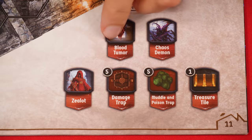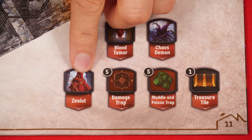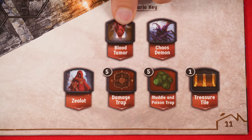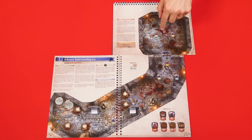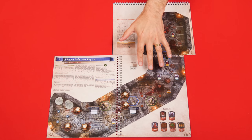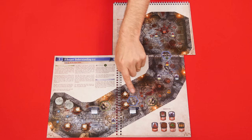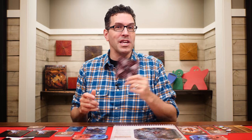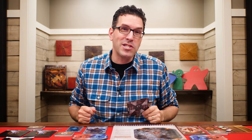We also have three monsters in this scenario: zealots, which we saw last time, as well as chaos demons and a blood tumor. We have three separate rooms in this scenario, so as usual we only add monsters to the starting one that contains our heroes. The blood tumor is a boss monster and this is the first time we've seen one of these, so let's discuss how we set one up.